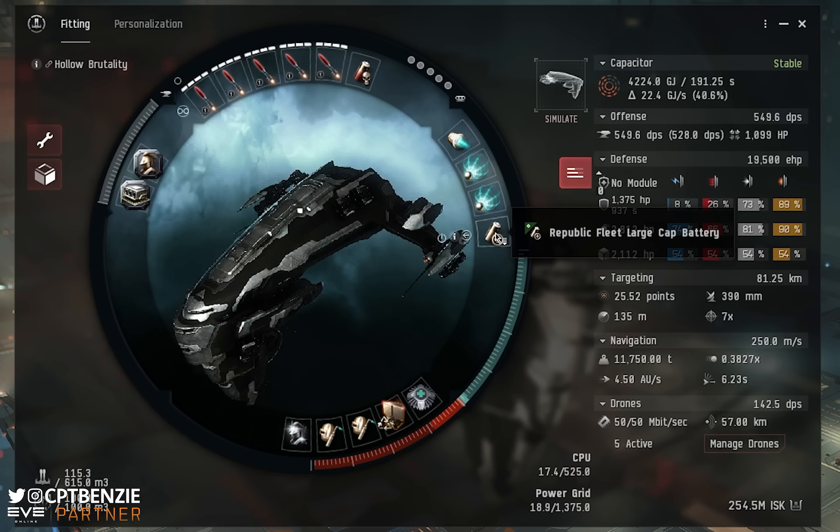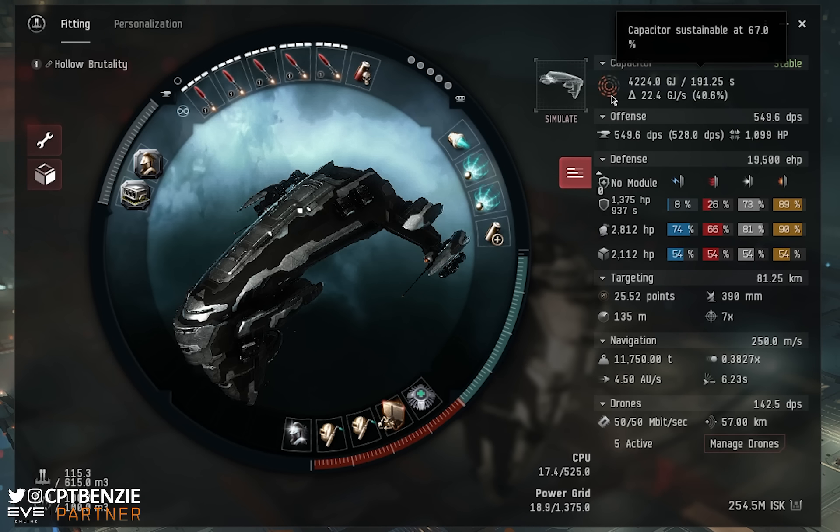Finally for the mid slots, a Republic Fleet Large Cap Battery helps maintain really nice capacitor stability. We are cap stable at 67%, with a delta of 22.4 gigajoules per second. Very comfortable. If we are getting neutralized, we have the Nosferatu to help out.